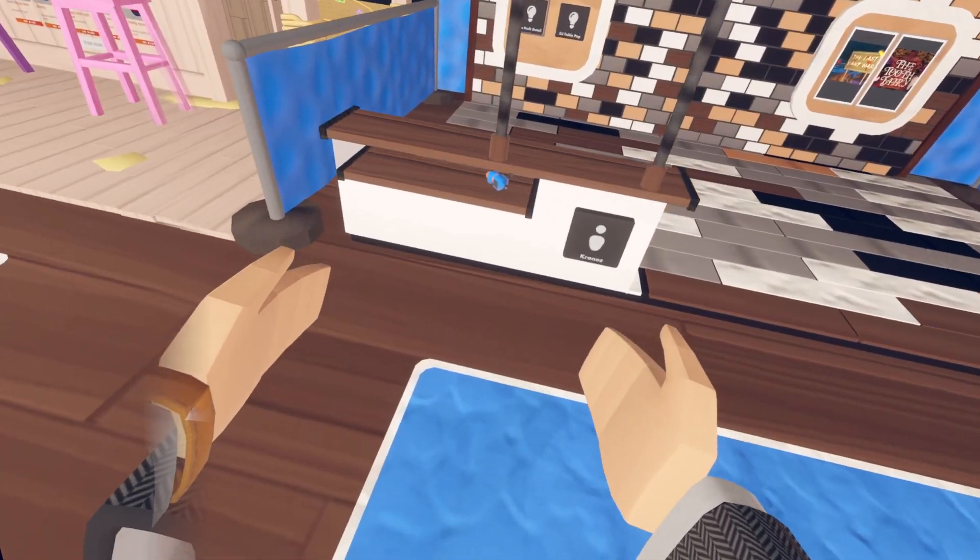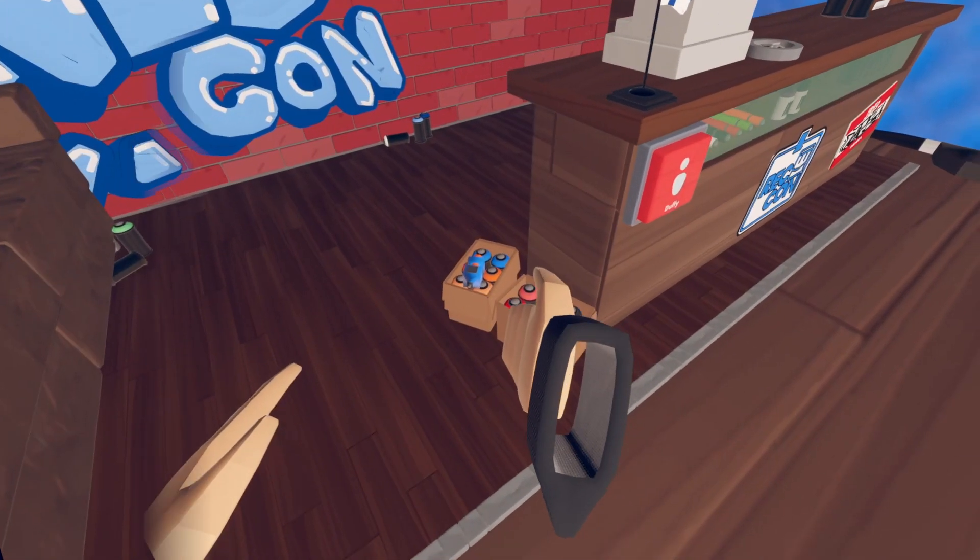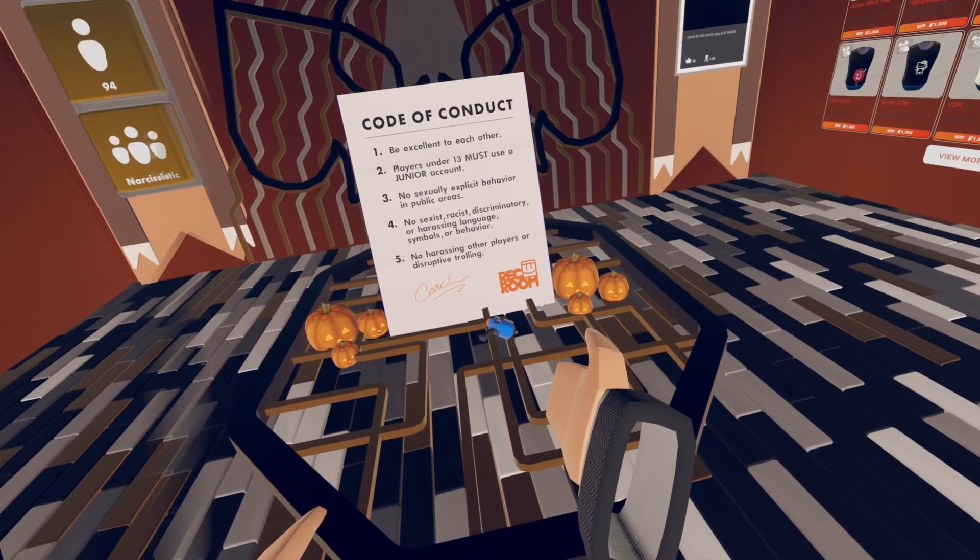Next off: the first one will be right here and the second one will be right here on this bench. Next haul: the first one will be right here on this ink and the second one will be right here next to the code of conduct.